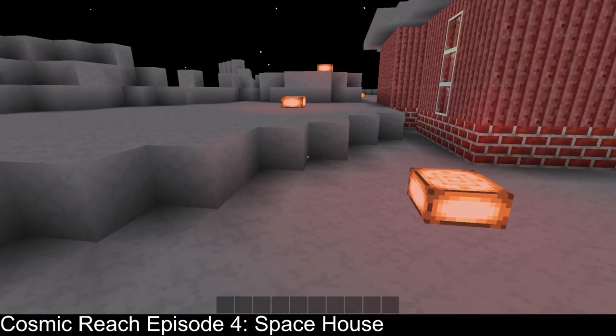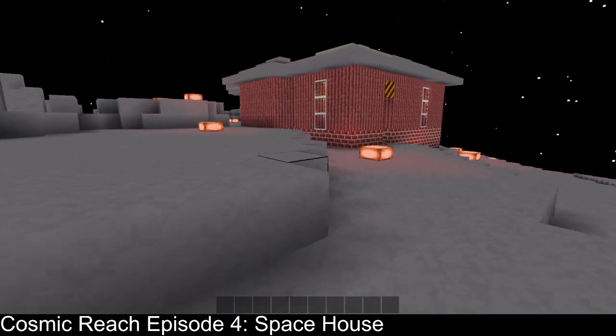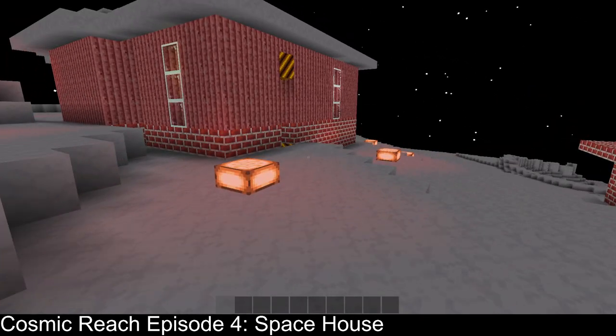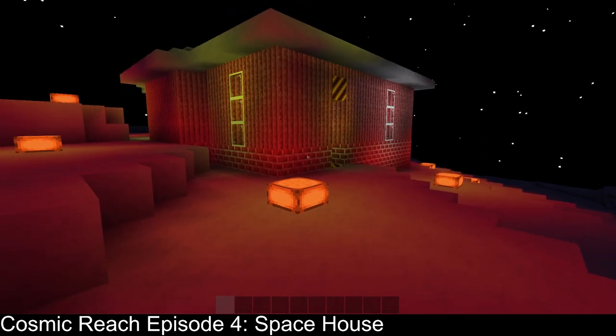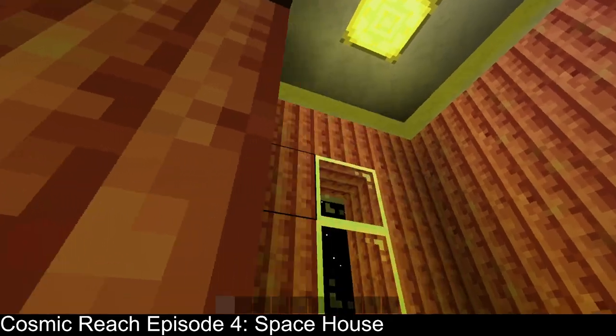That's my normal house. So you can see this house — it's got a light. This is the yard here, and this is like a little mini entrance room.